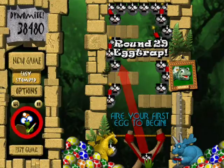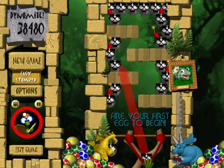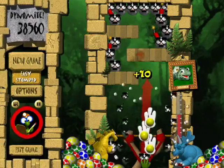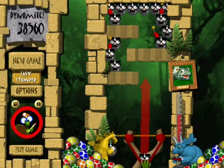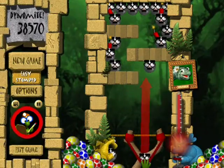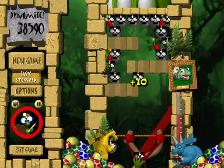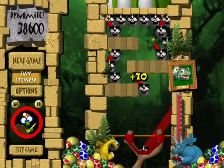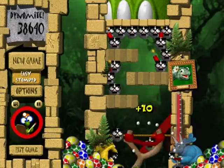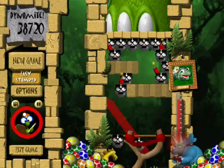But next we're on to round 29, Egg Trap, and you might notice there's only one color in this one. That's because this is another one that's a little bit more of a puzzle. I guess I forgot to mention something about the previous level, which is that the first 30 or so eggs seem to be hard-coded. So in that way, that's one of the few levels in the game that's actually more of a puzzle besides just smash everything. And the same goes for this one. You get 10 eggs per stomp here, and you basically just have to have the eggs at the right angle so that they'll make it through those very close gaps in the rocks.